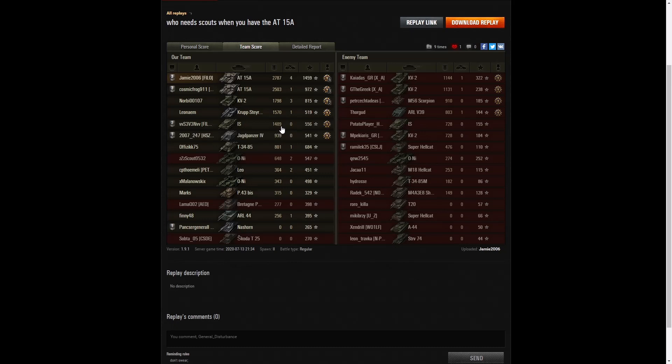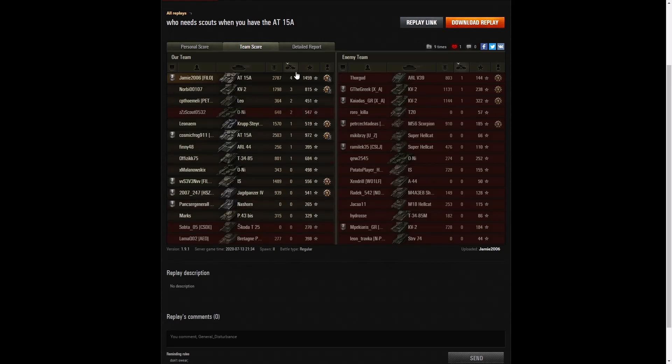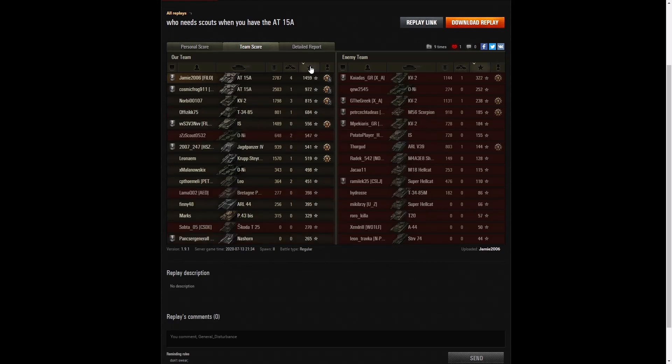He just didn't get any kills because mostly he was doing damage and not getting the kill shots. For Jamie it was a high-score game on kills — he got the highest number with four. Three kills went to the KV-2 on their team, and CosmicFrog picked up one kill. When it came to base XP, it's Jamie again — tops in all columns.